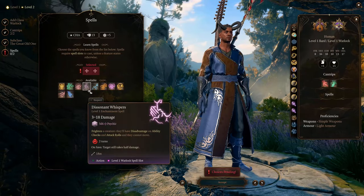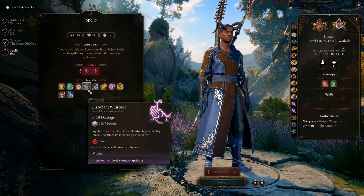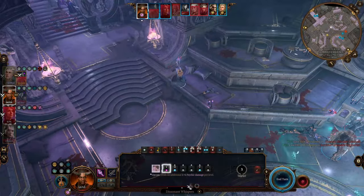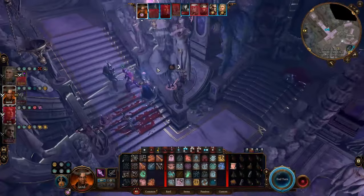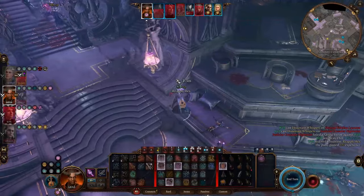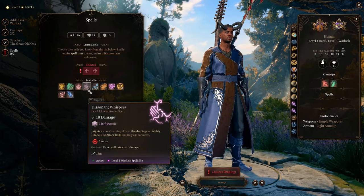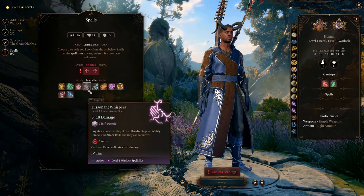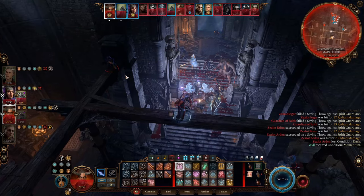With the Great Old One Warlock class, we can get a level 1 Enchantment spell called Dissonant Whispers. You can see this spell as a stronger version of Vicious Mockery. It deals higher damage and can frighten enemies. A frightened enemy has disadvantage on both attack rolls and ability checks, and cannot move. Dissonant Whispers can be upcast to increase its damage, but normally I don't use this spell just for the damage — I only use it when I really need to frighten some enemies. Otherwise, I only use Vicious Mockery.